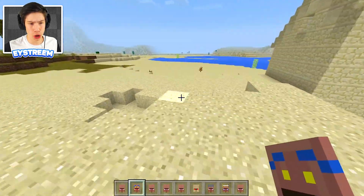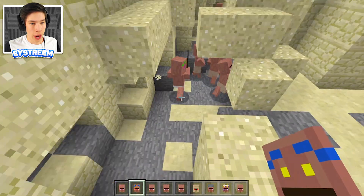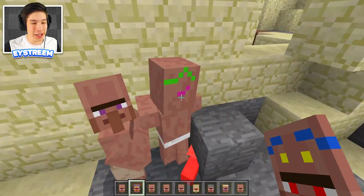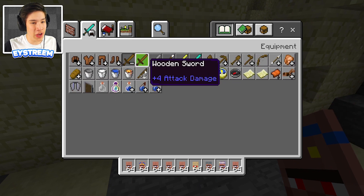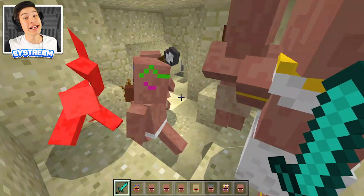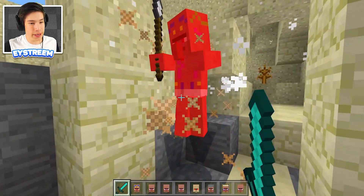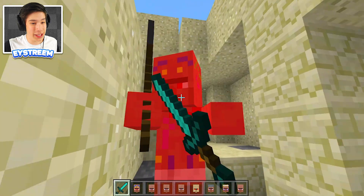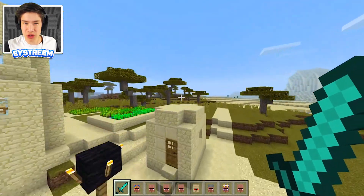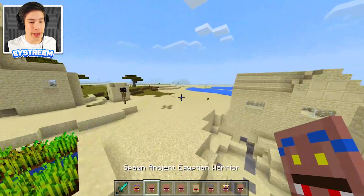Next we have the underworld warrior. He looks kind of like our Egyptian warrior, but the underworld warrior is the same as the normal warrior except instead of defending his fellow Egyptians, he will actually kill them. What a move, dude! He's got like these weird decorations on him and red eyes — that's a dead giveaway that he is evil. We better take him out before he kills all these poor Egyptians. You can't go around killing Egyptians. Anyway, happy new year's by the way — the underworld warrior is basically the evil version of the Egyptian warrior.